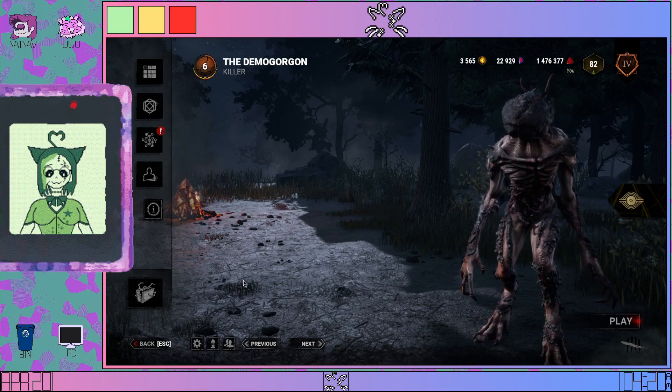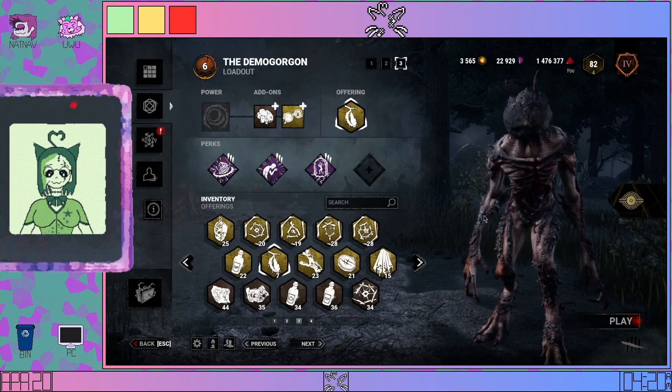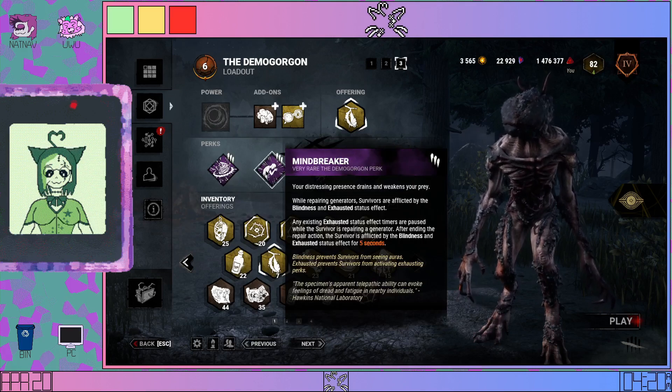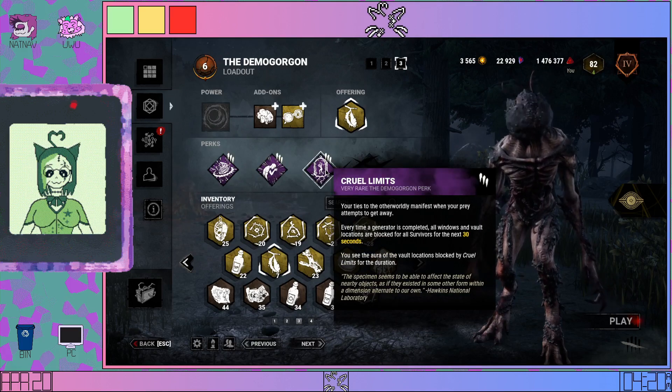Unfortunately, what this means is that the Demogorgon, Nancy, and Steve's perks are going to not be general anymore. Jolt has returned to being Surge, Fearmonger has returned to being Mindbreaker, and Claustrophobia has returned to being Cruel Limits.